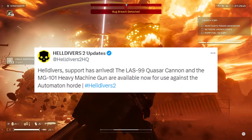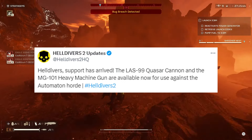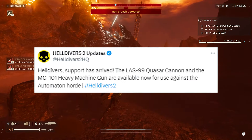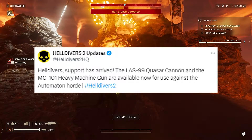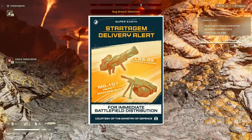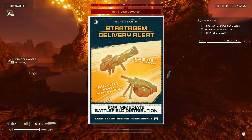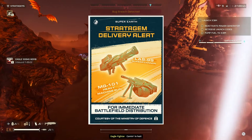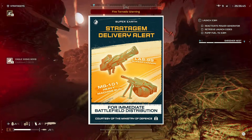The full announcement came via Twitter from the official Helldivers 2 account. The tweet reads: 'Helldivers support has arrived. The LAS-99 Quasar Cannon and the MG-101 Heavy Machine Gun are available now for use against the automaton horde.' It also has a cool poster from Super Earth saying 'stratagem delivery alert' with pictures of the new weapons, and at the bottom it says 'for immediate battlefield distribution, courtesy of the Ministry of Defense.'